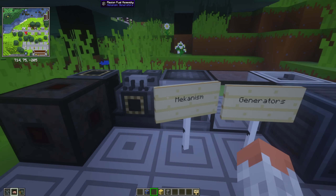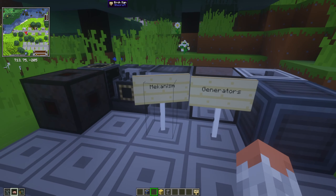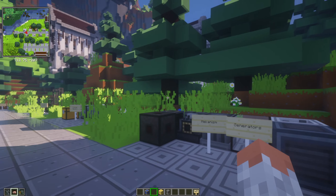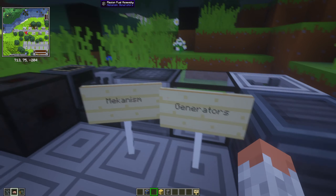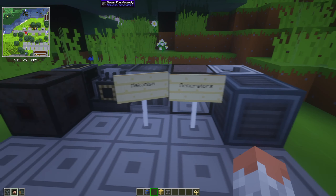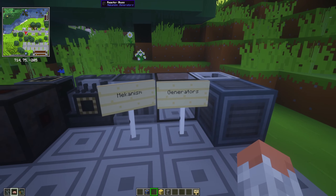Then we have Mekanism and Mekanism Generators. Mekanism adds high-tech machinery for energy generation and nice gadgets. It generates power in a mechanical way, similar to Create in concept but different in execution. Generators is basically an advanced energy generation add-on for Mekanism.